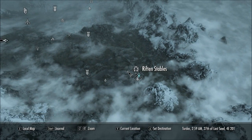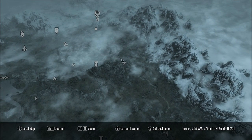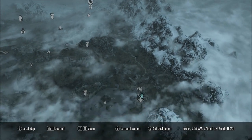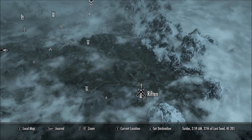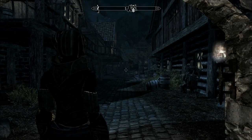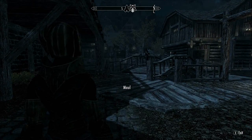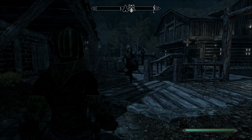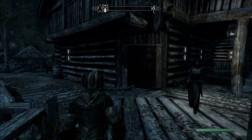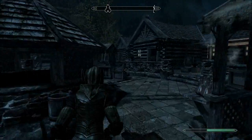Riften isn't that far from Windhelm but it's quite a way — you can walk for about 20 minutes or buy a horse and it takes 10 minutes. When you arrive at Riften, just ignore the NPCs who approach you and go straight to the orphanage.